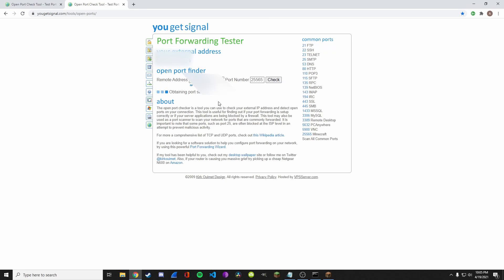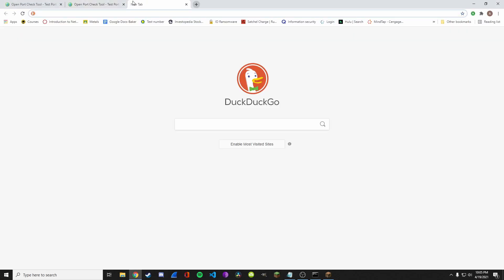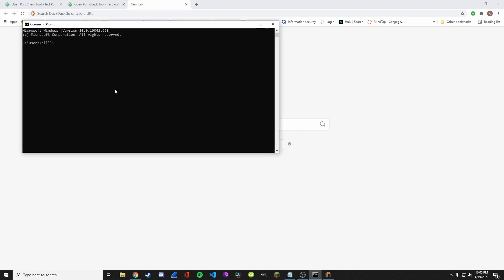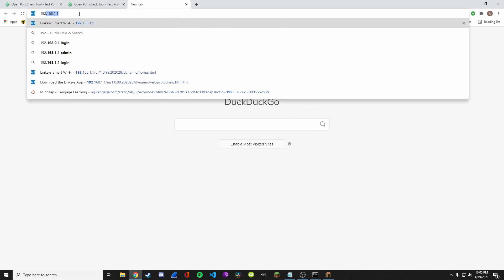Mine should be closed because my port forwarding is not properly set up right now — and it is closed, even with the server on. Now if I go to my router page: to get there, figure out your default gateway by typing 'ipconfig'. Find the default gateway — mine is 192.168.1.1 — and type that into your URL bar.